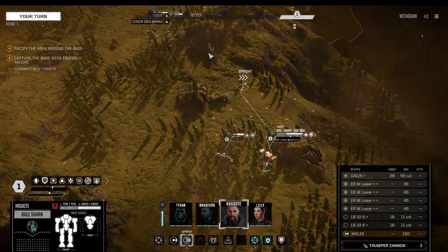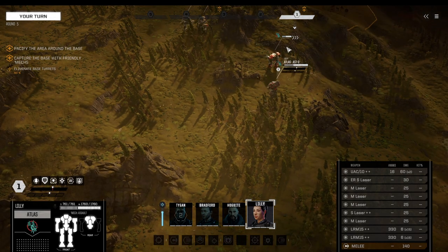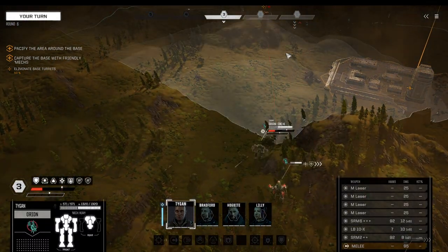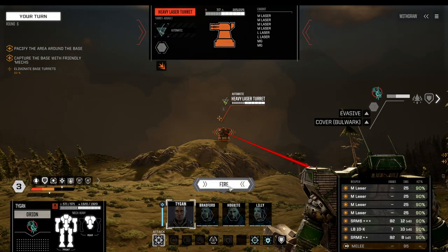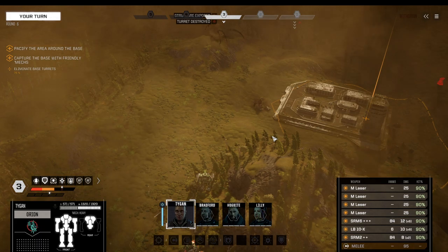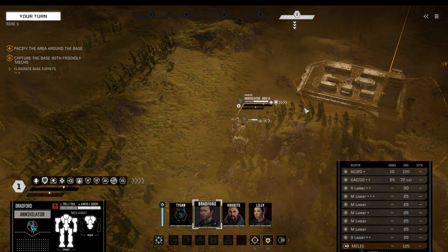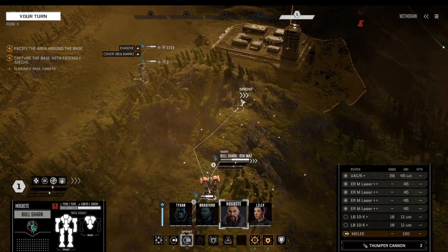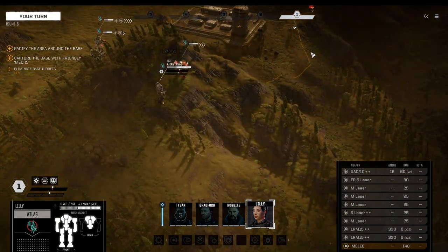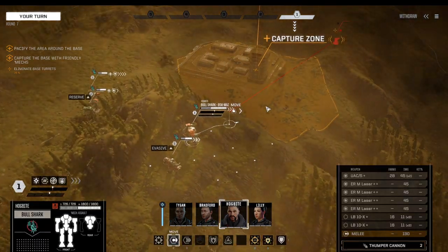Where are all of the enemies? Bullshark moves up and Atlas moves up as well. They could theoretically be down there. There is a fourth turret right over there. Don't tell me that's the entire mission — that would be majorly disappointing.